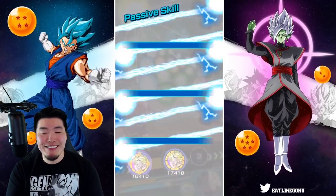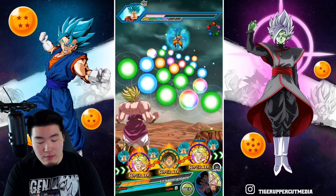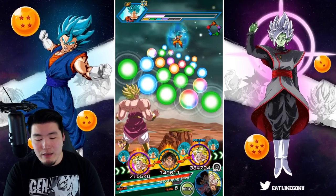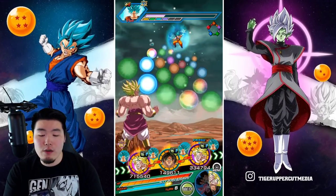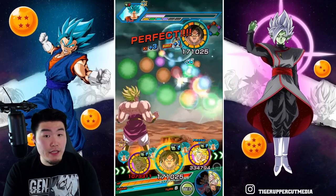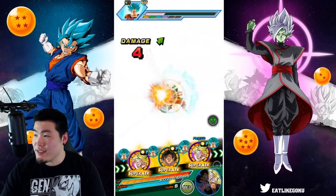That was scary. Let's see what we're going to do here. I'm going to pop a Princess Snake. Obviously we don't really need it, but this guy hasn't had a chance to actually build up defense yet, so I'm kind of worried if he gets supered that would kill us. Yeah, I think the Princess Snake was smart. I won't use any items on the Vegeta rotation, but on the Broly rotations every once in a while I'll probably pop something just to be safe.